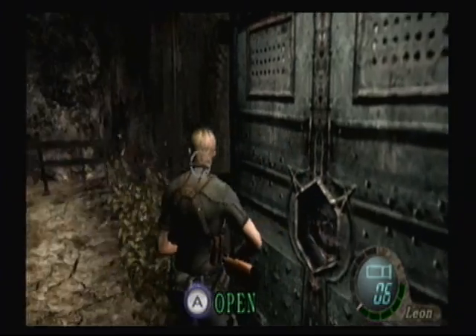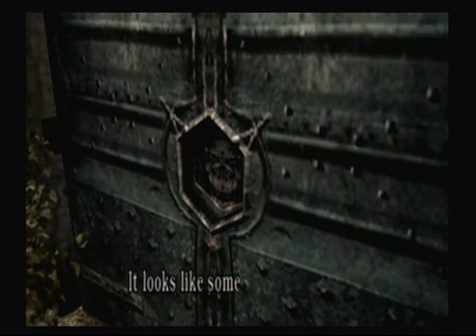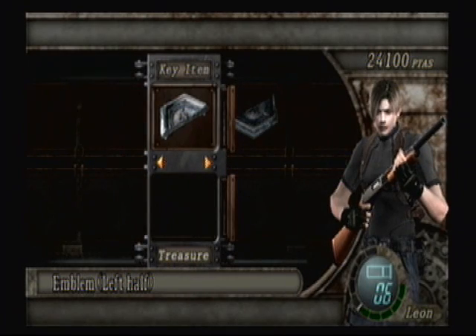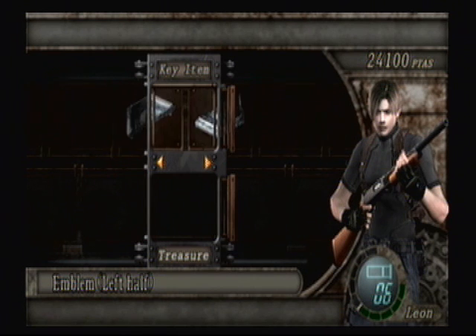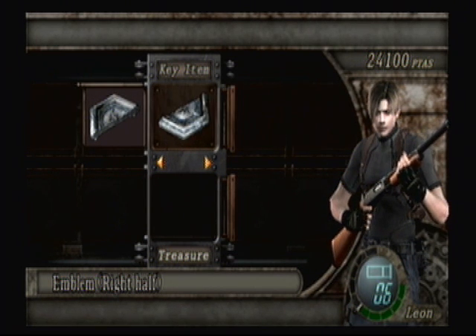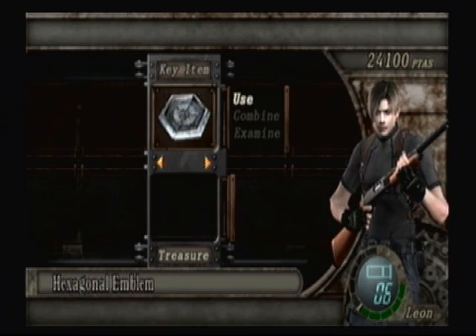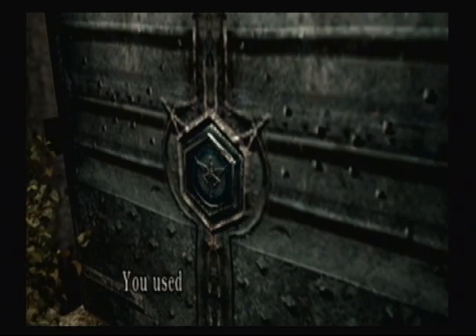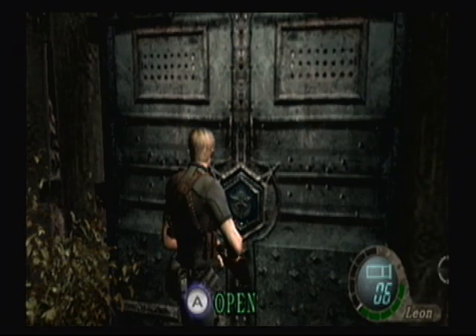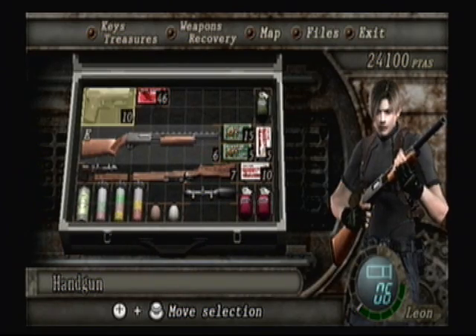We're now in front of here, and there is a crest on the front. Looks like something fits inside the hexagonal indentation. We are immediately brought to our key items as a sort of tutorial. We're gonna combine one half of the emblem with the other half of the emblem — now we have a hexagonal emblem. We will use said hexagonal emblem, and that unlocks the door, just because that is Resident Evil logic.